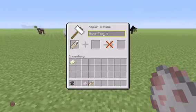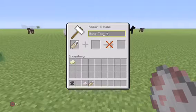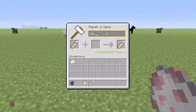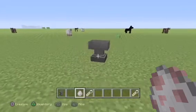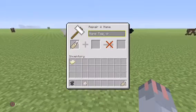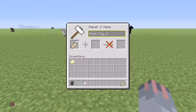We're going to do the multicoloured one first. You need to call it 'jeb_' with a lowercase j and an underscore, like that. Then for the upside-down one, you need to call it 'Dinnerbone' with a capital D.